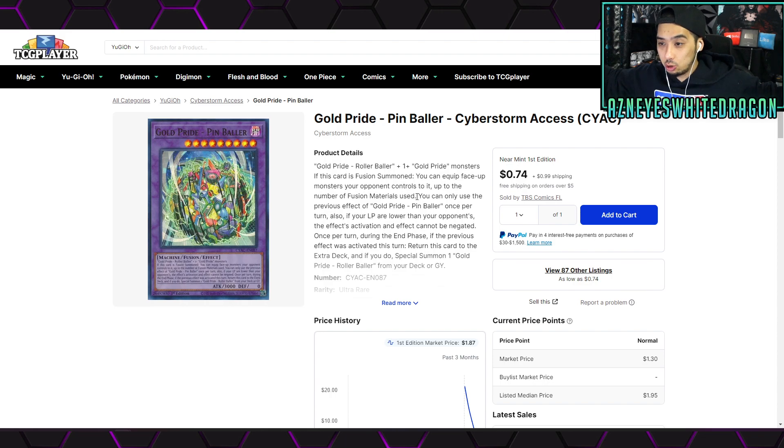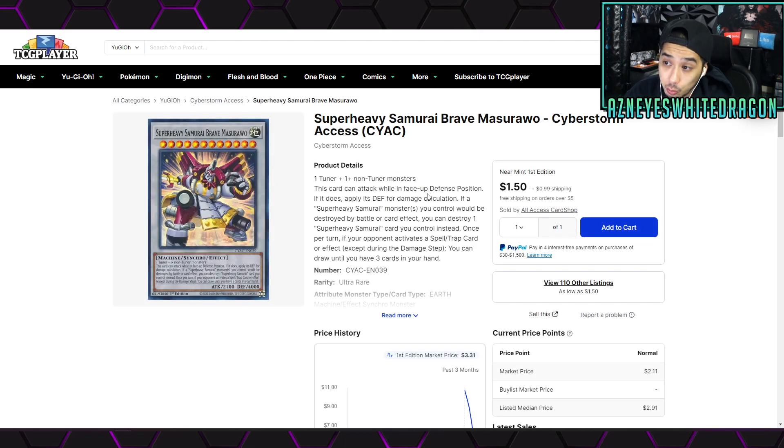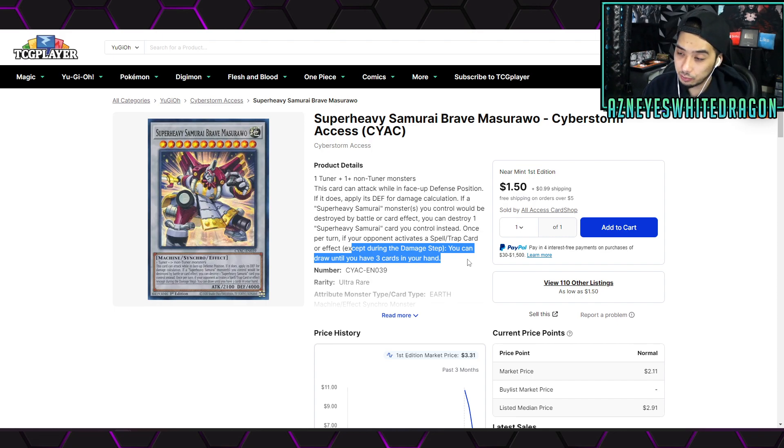The Pinballer is really cool too — it's like 70 cents — crazy because it's so good. You get to equip your opponent's monsters to it, basically like a Katamari; you absorb your opponent's cards. The Super Heavy Samurai is fantastic and effective: when your opponent activates a spell or trap, except during the damage step, you can draw until you have three cards — during either player's turn. If your opponent does it on your turn with no cards in hand, that's three cards added to your plays, and if they activate another spell trap during their turn, you draw three more.